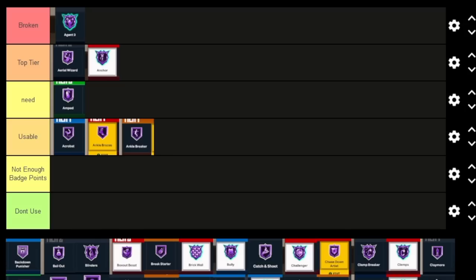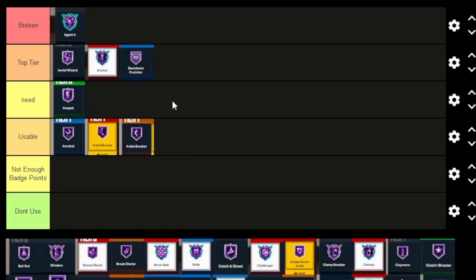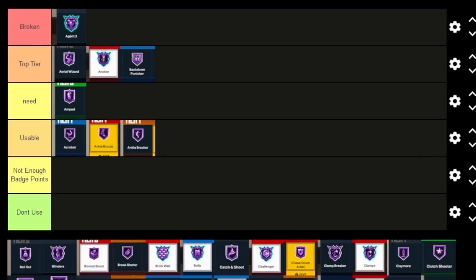Back Down Punisher for bigs works really well this year. A lot of people aren't going 99 strength even on their big men, and if you have really high strength with Back Down Punisher it is very good. Even if you're a slasher who doesn't have post control, it's still very good. I'm gonna say Back Down Punisher is Top Tier.